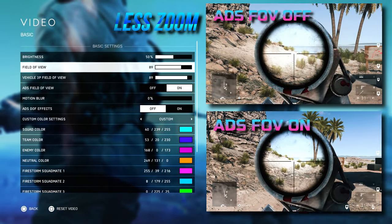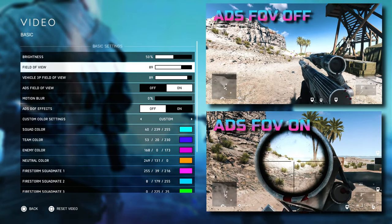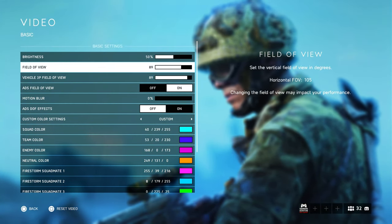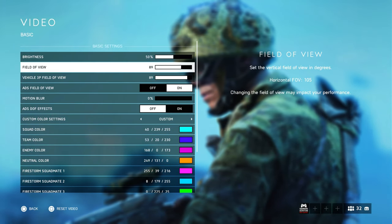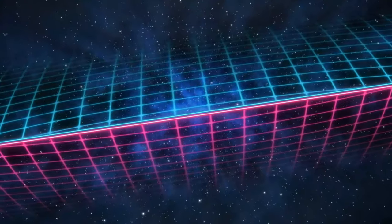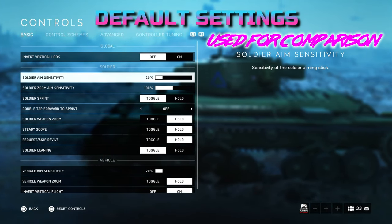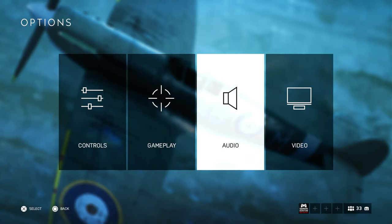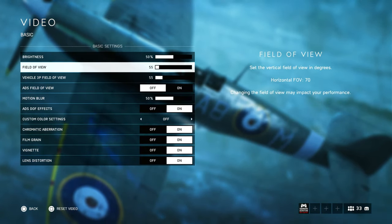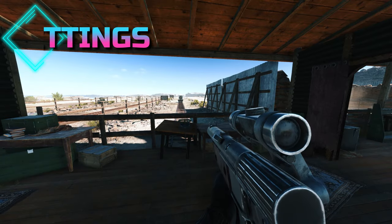The only difference shown here is that one is on and the other is off. My field of view is set at 105 horizontal, which is quite high. For the comparison, I am going to use the default settings which are as follows: default soldier stick sensitivity is 20% and aim down sight sensitivity is 100%, field of view is set at 75 horizontal, and ADS field of view is off. So let's go to the test range and get this comparison started.